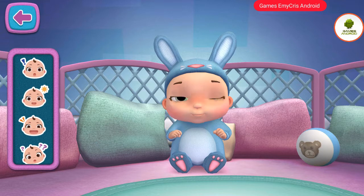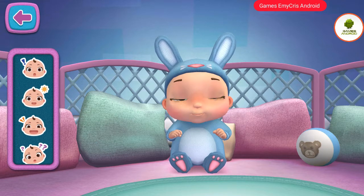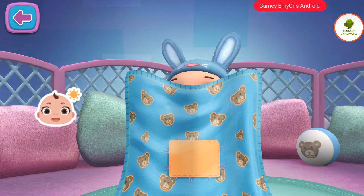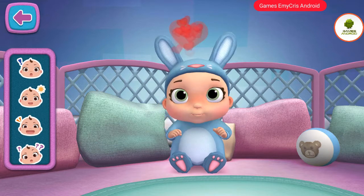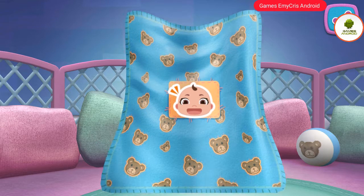Time for peek-a-boo. Choose a face from the tray and drag it onto the blanket. Tap the check mark if you'd like to move on, or keep playing for more peek-a-boo.